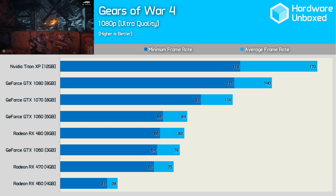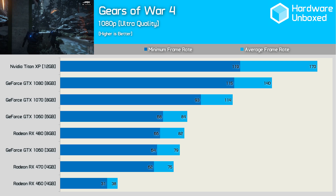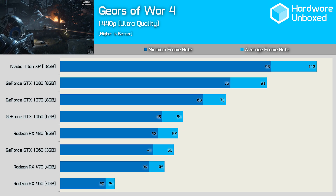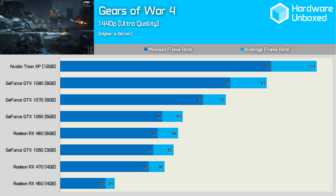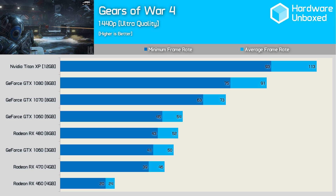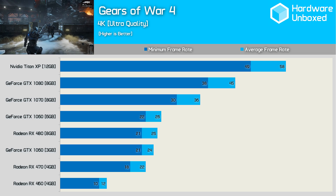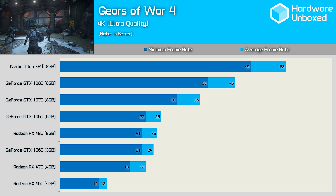The RX 480 and 470 were both very impressive as well. The RX 460 struggled, but given the quality settings, the results are still very impressive. 1440p performance in Gears of War 4 is still very good on the GTX 1060 3GB and RX 470, both delivering nice, playable performance. Still, for those who can't bear to dip below 60fps, the GTX 1070 will be required. At 4K, gamers can scrape by with the GTX 1070, though the 1080's performance was noticeably better.